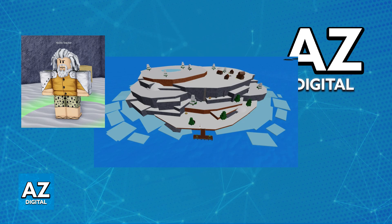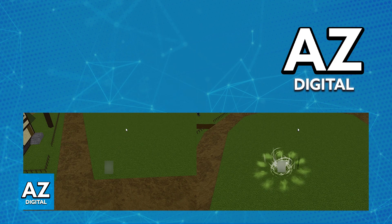After you unlock the Flashstep ability, it's always going to be available for you to use. Now on PC, all that you have to do to use Flashstep and go to wherever your cursor is placed is press R.